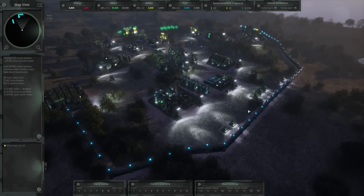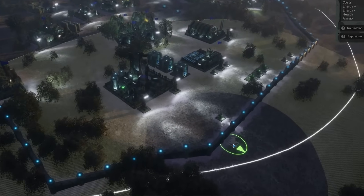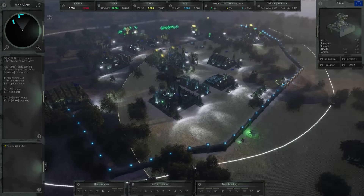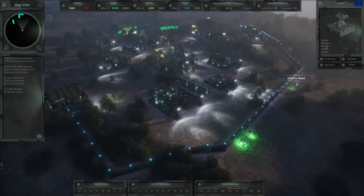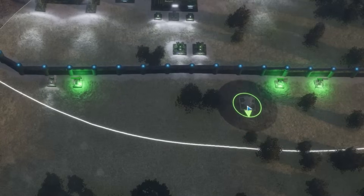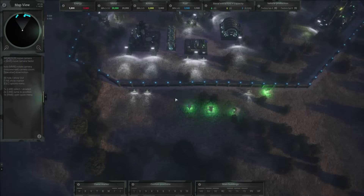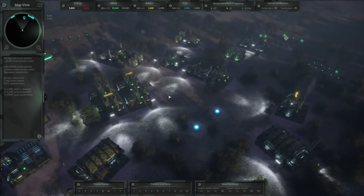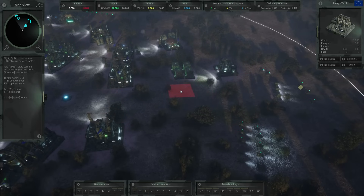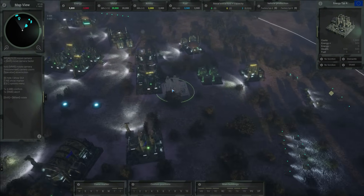Turrets are a major part of base building and defenses in Hyper War along with walls, and this update adds some simple but great features for them. Like the ability to relocate already constructed turrets at the press of a single key. The relocated turret does have to spend some time in the construction phase at its new location, but it is a fantastic way to remodel your base defenses to fit its expansion. This is something I came across as a problem in almost every RTS which has base building and defensive turrets, and this is an amazing idea to fix that issue.